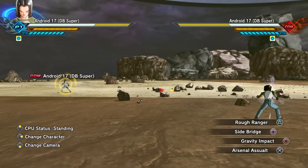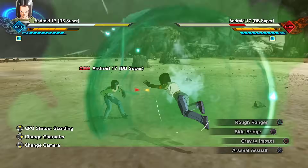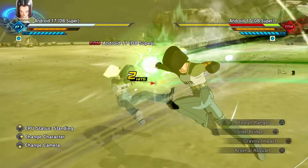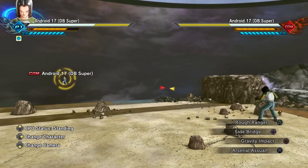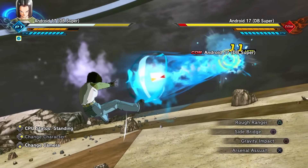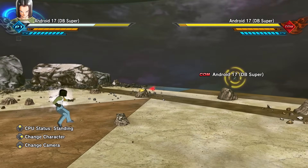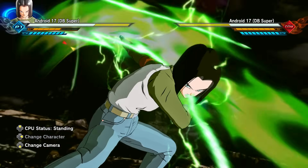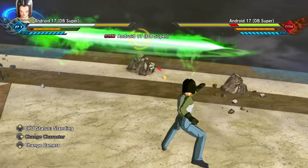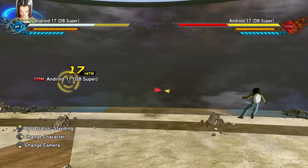Let's go ahead and use some of the supers. Arsenal Assault — we do have two variations to this. It's the attack that he used against the giant character in Dragon Ball Super. If we go ahead and press the input again, we'll throw out a ki blast. Let's use Super Electric Strike — using it normally like that, it looks similar to the original one.